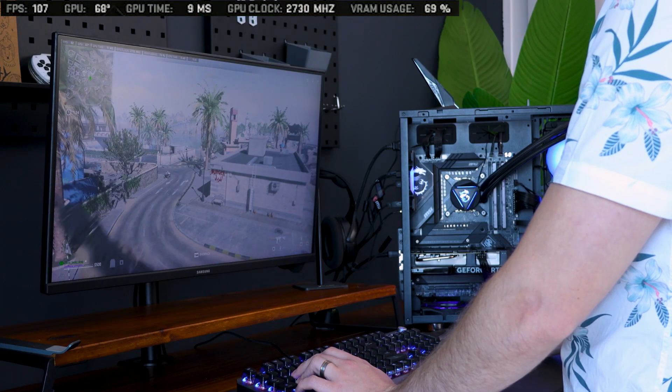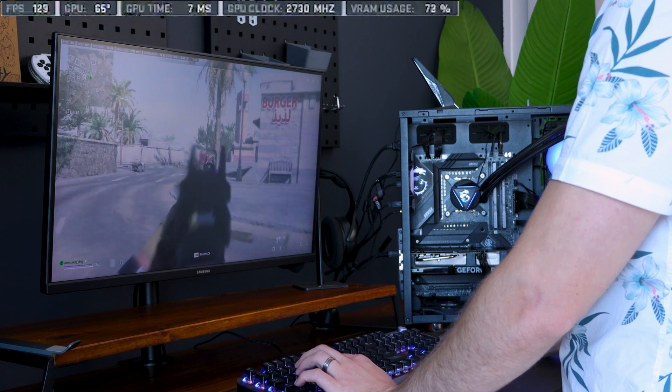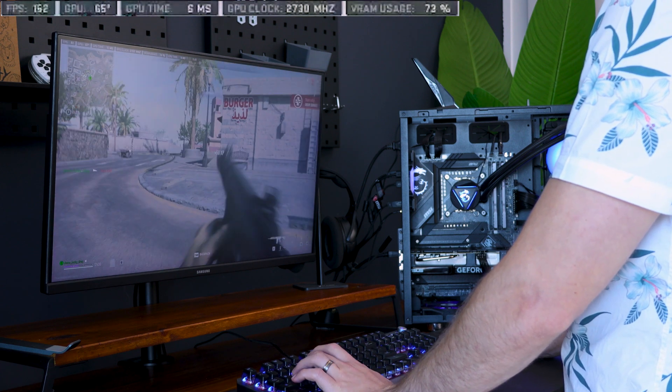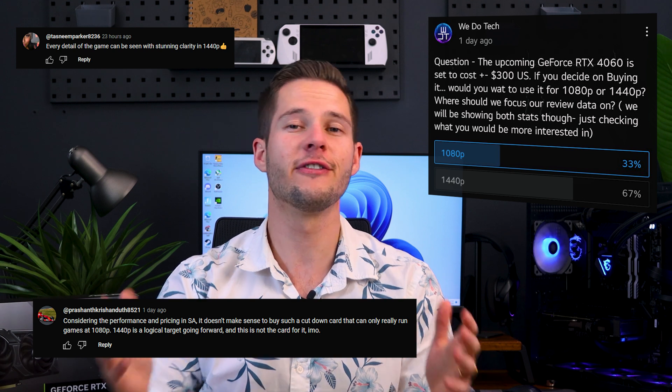In Modern Warfare 2, we saw around 105 frames per second on ultra settings, which jumped to around 142 frames per second just by turning DLSS on. During the last week, I asked all of my subscribers whether they're more interested in 1440p results or 1080p results. And unfortunately, I don't think 1440p is an option to look at, considering what we got with the 1080p results on its own.